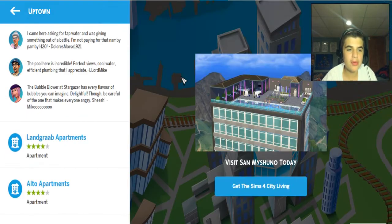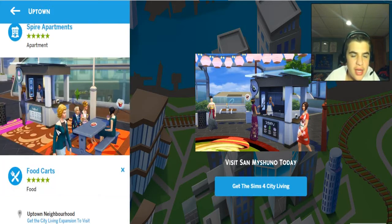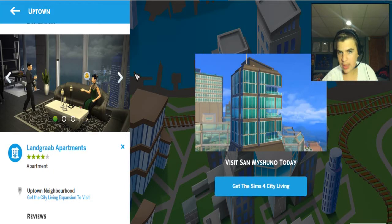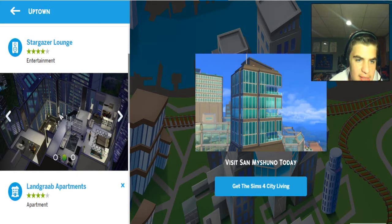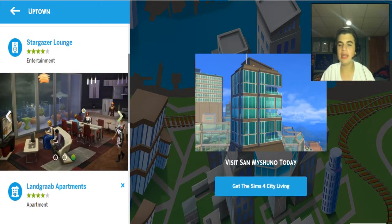Now we have a couple of apartments, but before we go to the apartments let's check out the food carts. There's just a little area of this world where they have a couple of food carts — kind of cool. Now we have three apartments in Uptown: Land Grab Apartments, Alto Apartments, and Spire Apartments. That's what everyone wants — there are no houses in The Sims 4 City Living. And of course there are new apartment traits that you can add onto your apartment to kind of affect them.